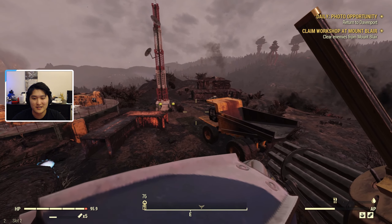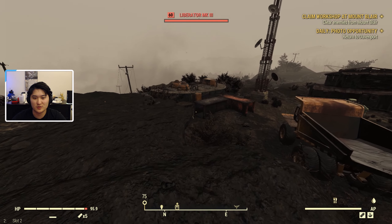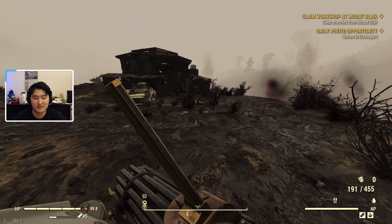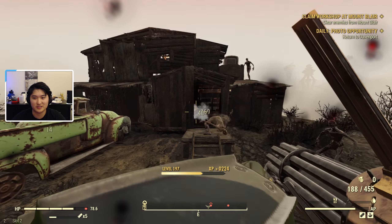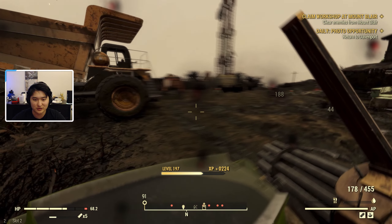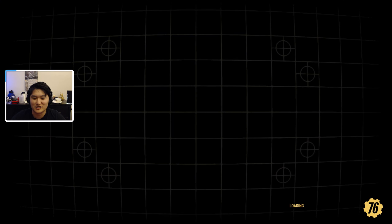It's completely RNG based — this one came up as floaters versus Blood Eagle slayers, which isn't what we're looking for. Then liberators versus something else. You just server hop again. It doesn't give nearly as many points as an actual daily, so this method is up to you whether you want to grind it out.